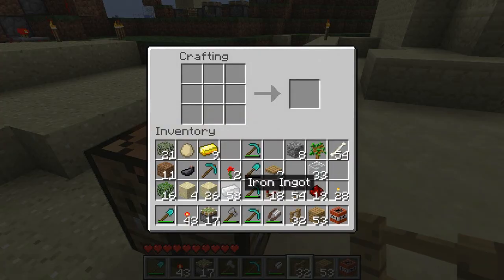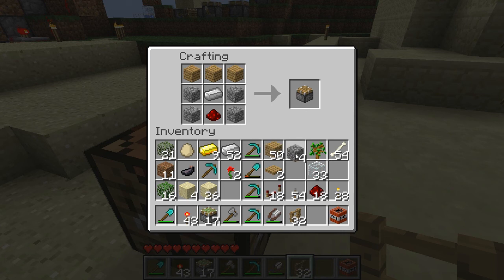When making a Piston, this is what you gotta do: you gotta put one iron ingot into the center, put a redstone on the bottom, put three wooden planks up top and fill the sides with cobblestone. So that makes a regular Piston just like that.